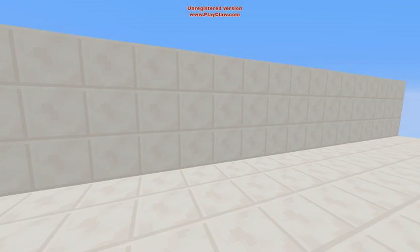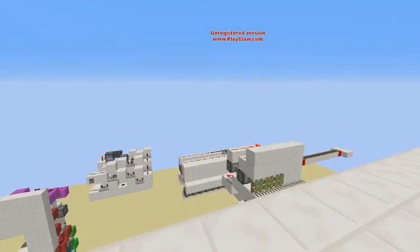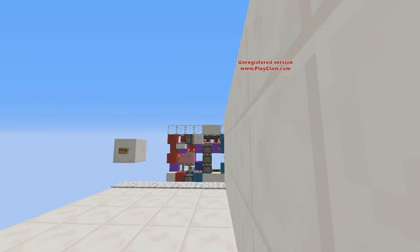Yo guys, it's TacobyX here, and today what I have for you is a wall. I want to get over this wall by a can, because I have nothing in my inventory, as I have just accidentally pressed the X button.